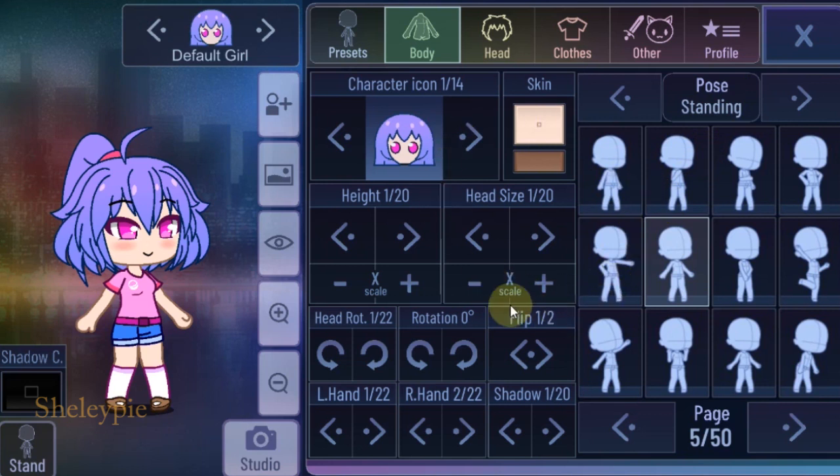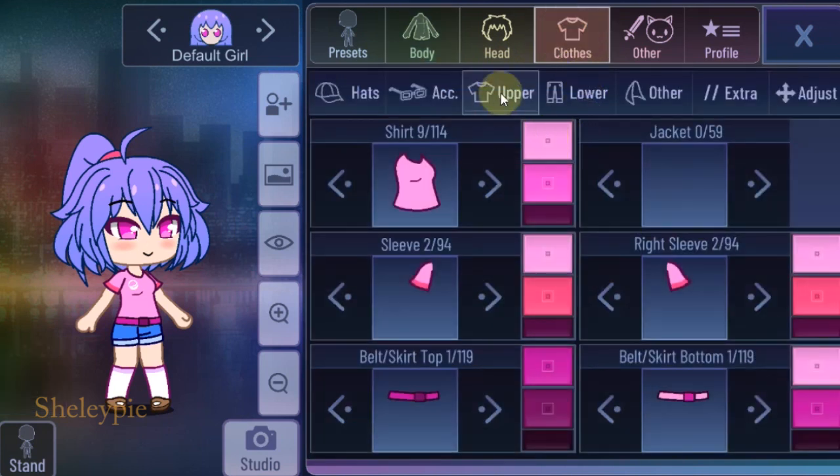First step, let's get to the top — the clothing in upper section here. I got the skirt top here. Left 115 — way close to the end, the total is 119.